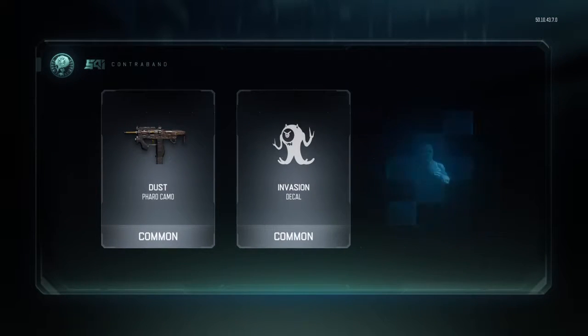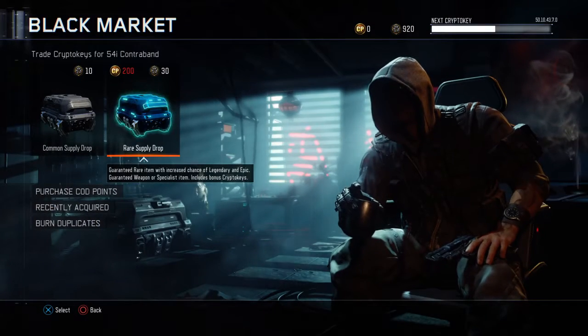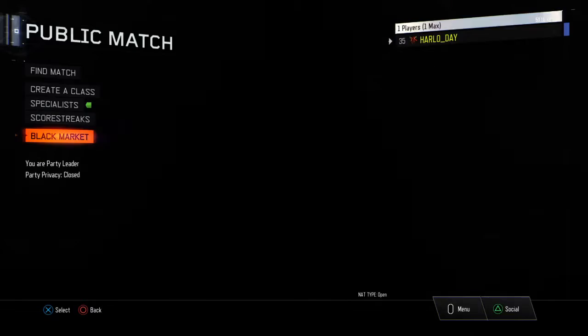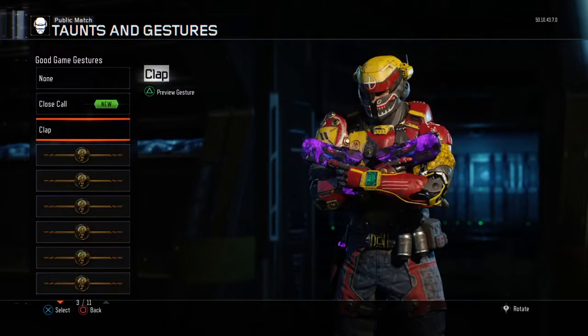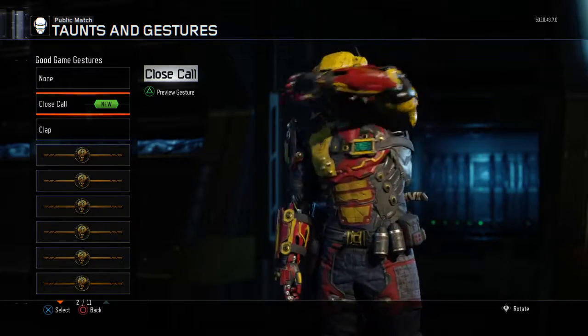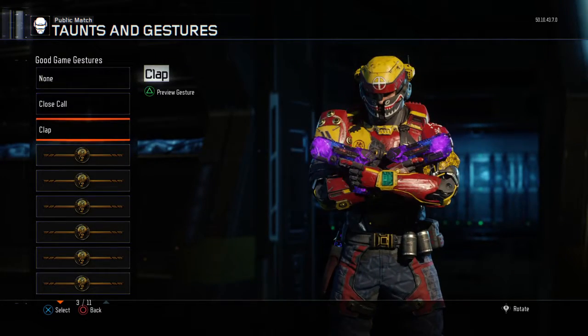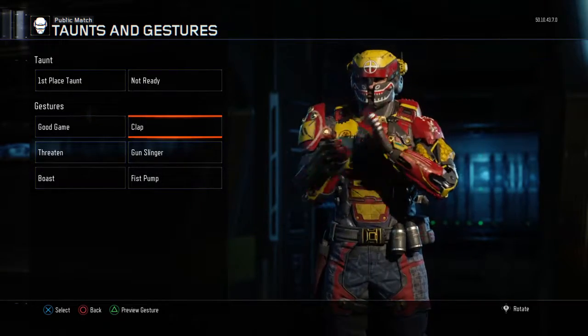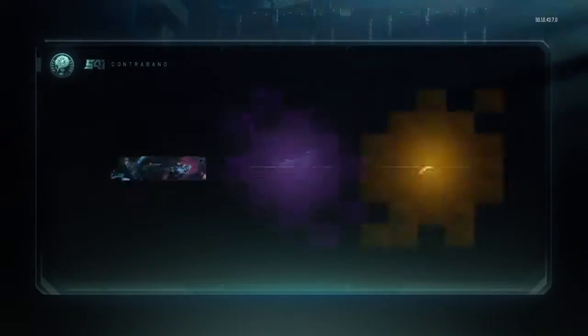Dust, Invasion, Close Call, Ruin. We just got a Close Call for Battery, but I prefer Clap again. Black Market — 30 crypto key Rare Supply Drop. Let's go.